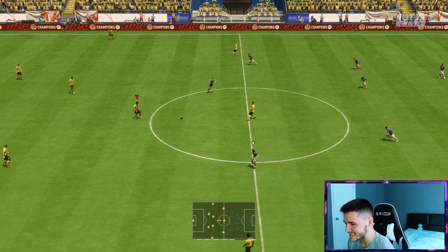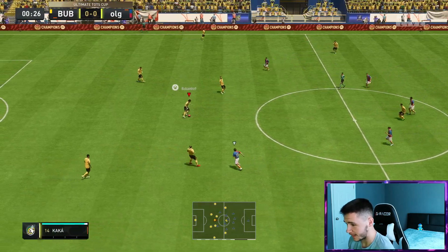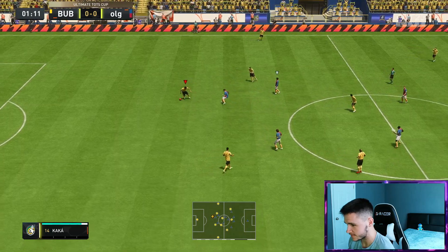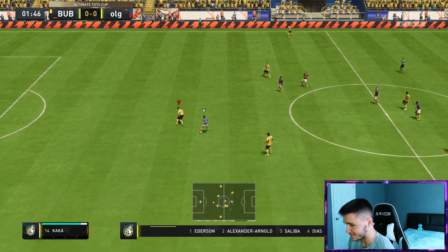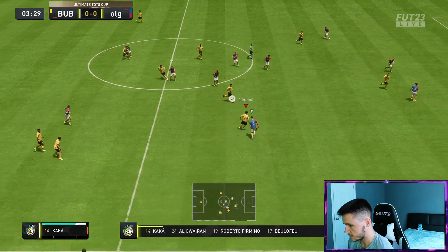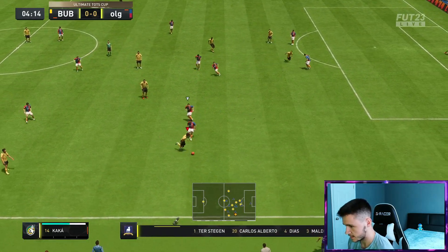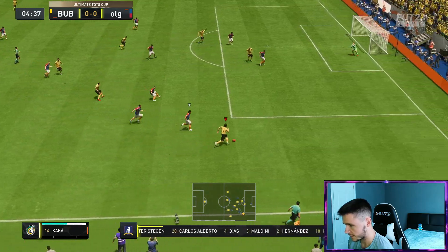Here we are jumping into game number one and straight off the bat I want to go ahead and test out Kaká's dribbling. He should feel extremely quick and swift on the ball, and as you guys can see his dribbling feels really nice. Oh, the reverse elastico — great dribbling right there. Yeah man, he feels very quick and swift.